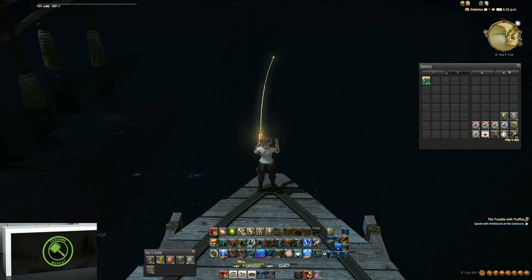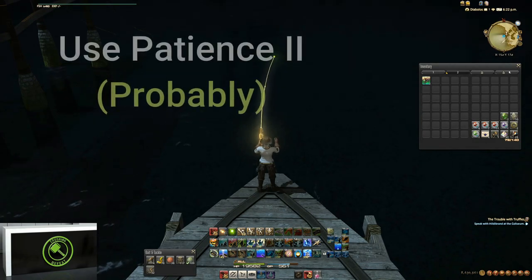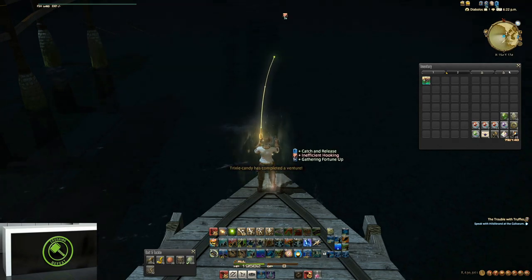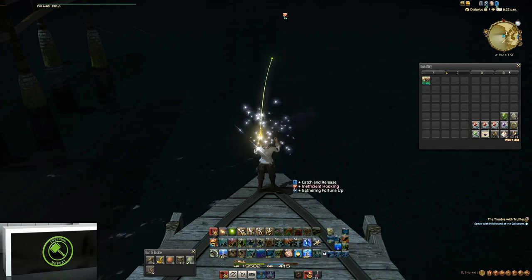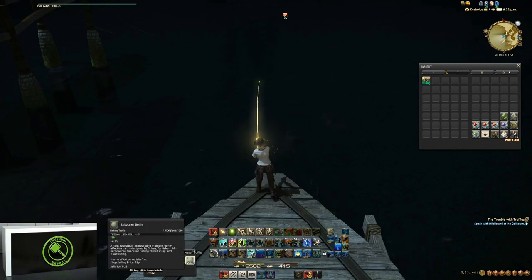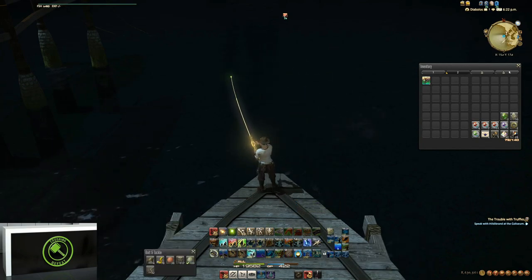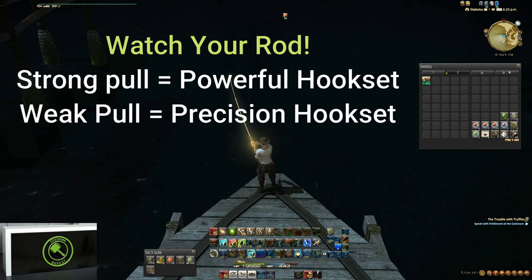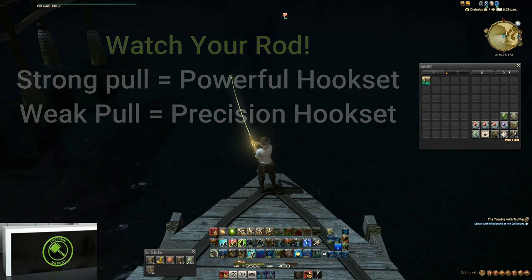One thing I've noticed recently is that Patience 2 is the way to go with this. Our Patience 2 is just up, so we're going to hit Patience 2. We're going to use a high color drill, and we're going to cast out our boilie and see what we get. Now the first tug could be either a precision or a powerful, so you have to watch either way.